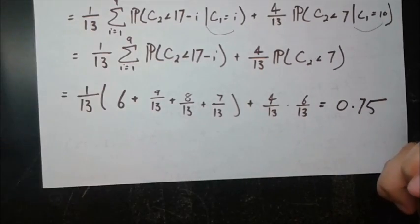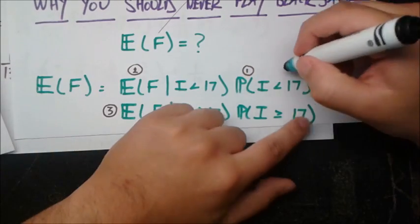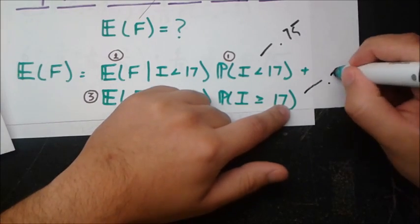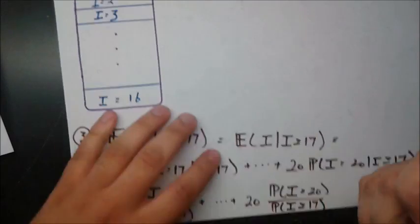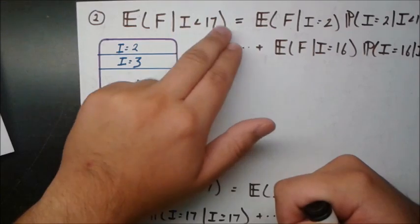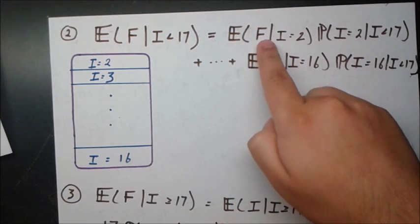Putting it all together, the result is approximately 0.75. So the probability that the initial two-card hand sums to less than 17 is 0.75 — and therefore P(I ≥ 17) = 0.25. We're actually making progress. Now we just need to figure out parts 2 and 3. For part 2, E[F | I < 17], we expand by conditioning on the specific initial value: E[F | I < 17] = sum from k=2 to 16 of E[F | i=k] · P(i=k | i<17).